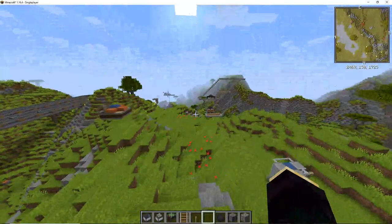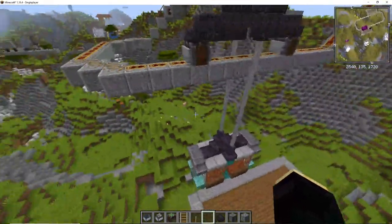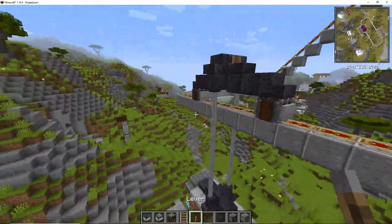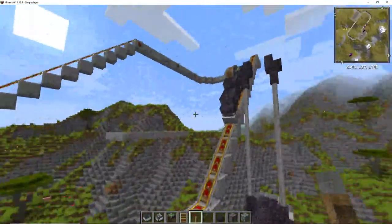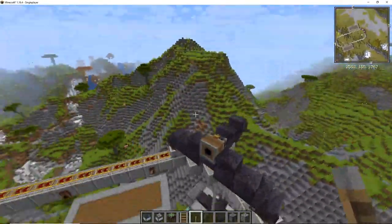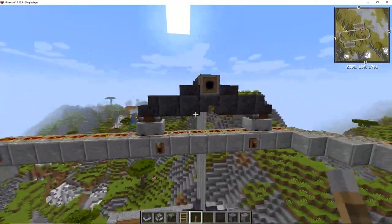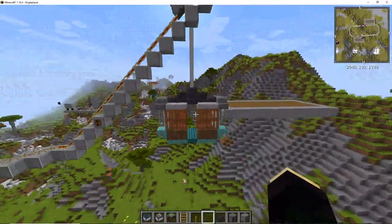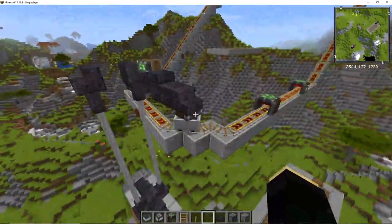There are a couple other things important to note. This isn't necessarily a Create contraption thing but applies to all moving structures. Here in my testing world I have this cable car — it's a little broken because of a bug with bearings switching sides. Putting a bearing on any contraption will keep the stuff attached to the bearing level, so you can see it is always facing parallel to the ground even though this structure is moving up and down.